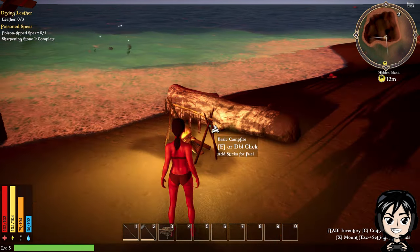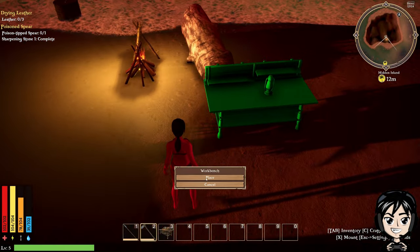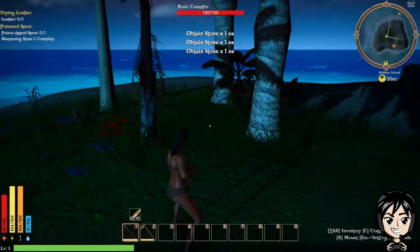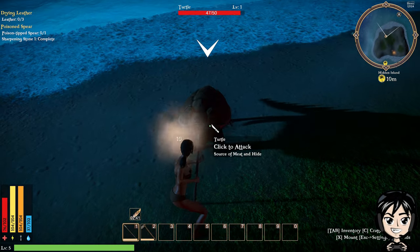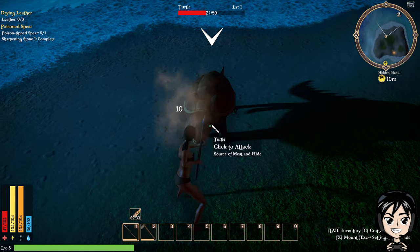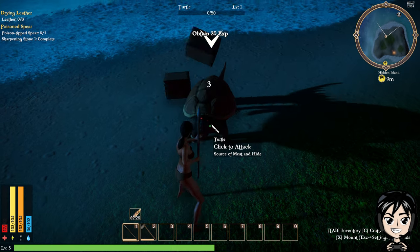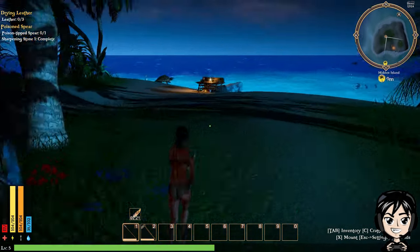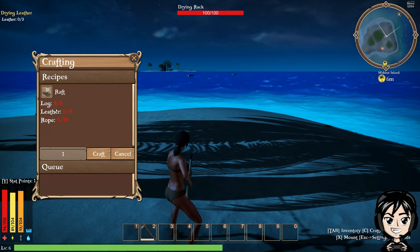Let's place the workbench down, put that right here — place. Nice. I'm gonna have to fight this thing for some leather. This thing is huge man, look at the size of it. I'm sorry Mr. Turtle. Wow, he's messing me up dude. Whoa, that thing almost killed me. Raft — yeah let's craft the raft. I'm gonna need leather, logs and rope.